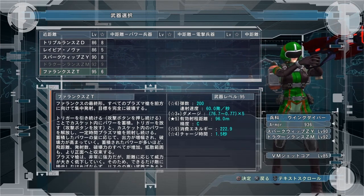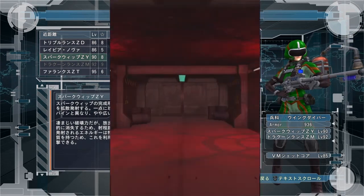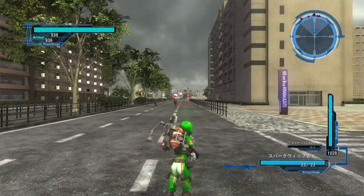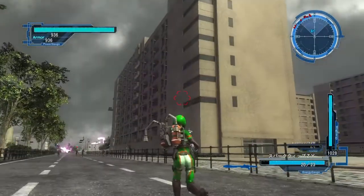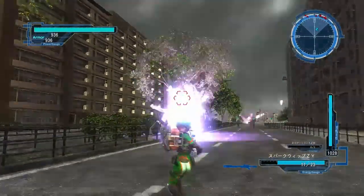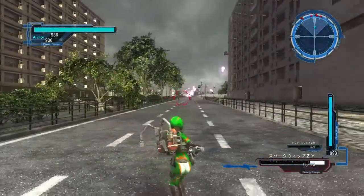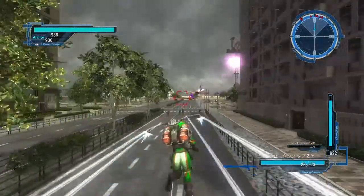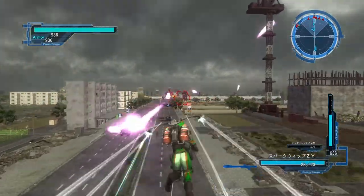All right guys, let's check out these three level 90 weapons for the Winged Diver. First off we're going to use the Sparkwell ZY. As you can see it bounces off the building just like the Thunderbow and the Ida did back in 4.1 — it's a pretty potent weapon. It does not require a whole lot of energy to recharge, and thankfully you don't have to charge it up and hold it in.